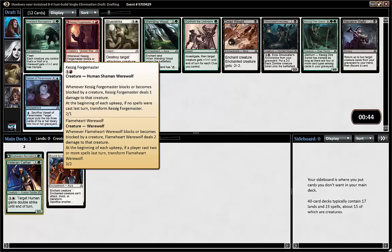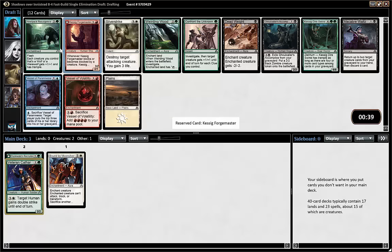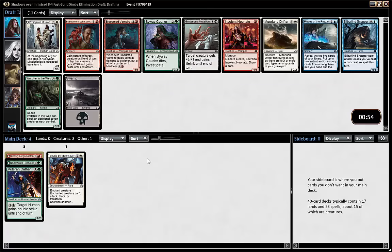Okay, how about pack resurgence, Kessig Forge Master, Silver Strike? I could take the Forge Master and see if the werewolf deck is open. I don't want to pick the resurgence this early just because the Forge Master I could play if I go red-green aggro or red-white aggro. I'm going to take Byway Courier because if I go white-green it's good, and even if I don't it's still solid.